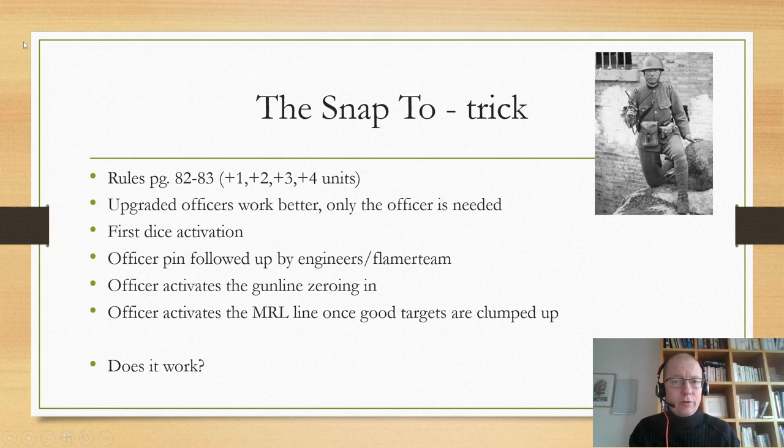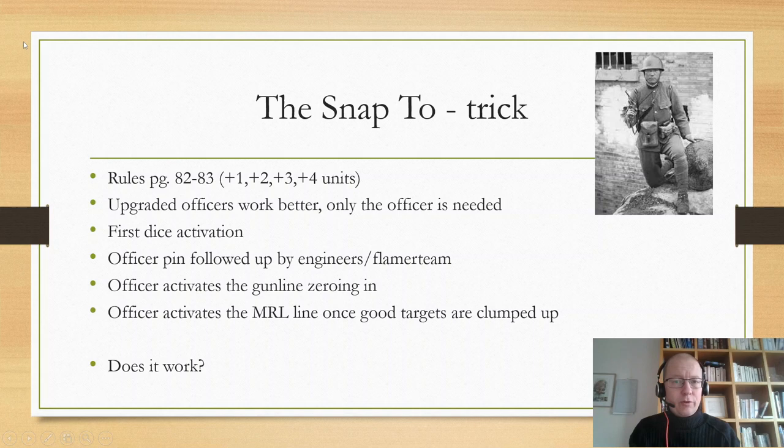That is the snap-to trick. It can work and be really devastating when it does, but it's a lot of points into a trick you might not be able to set up. Then we have the morale bubble trick. The rules are again on page 82, and for each level of officer you get a plus-one bonus to units within the officer's range.